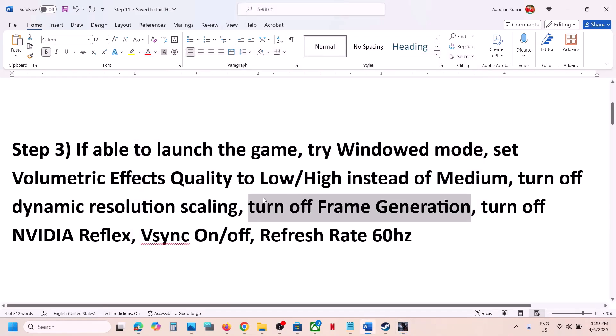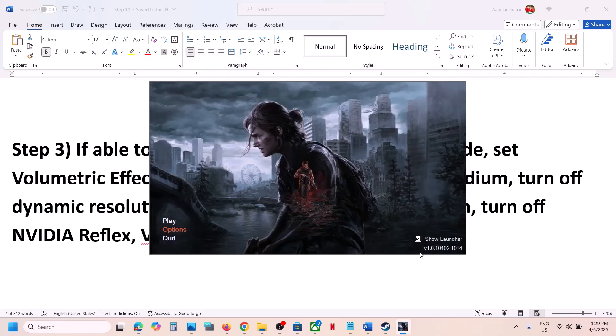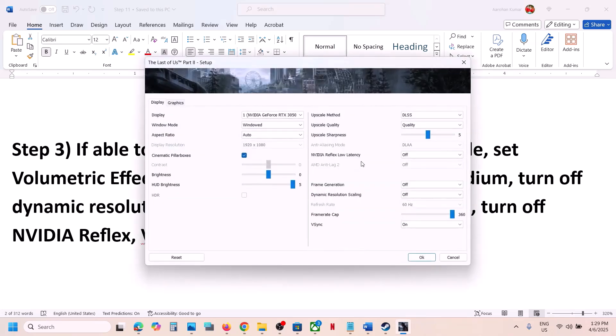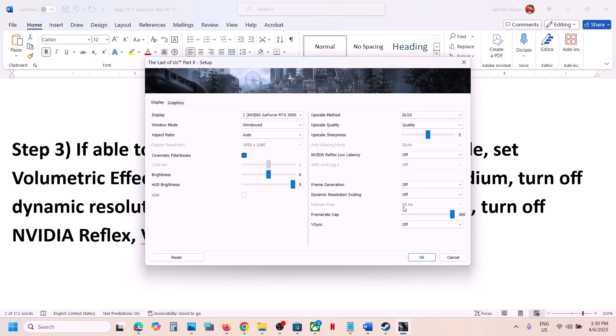Next, turn off Nvidia Reflex. Go to Graphics, then Display, and find Nvidia Reflex Low Latency — turn it off. You can also try toggling V-Sync on or off. If V-Sync is on, turn it off and check; if it's already off, turn it on. Some players have also found success selecting the Half Refresh Rate option. You can also try setting the Refresh Rate to 60 Hz.